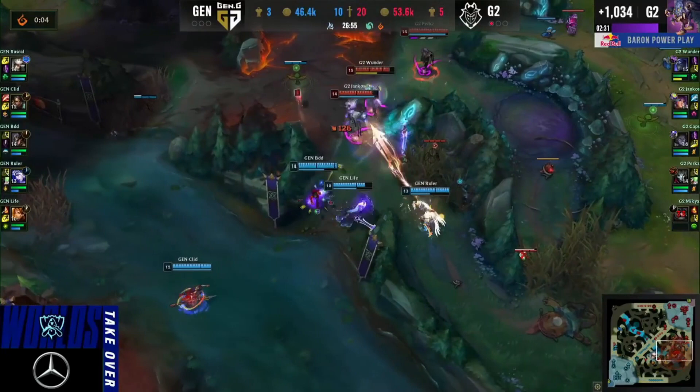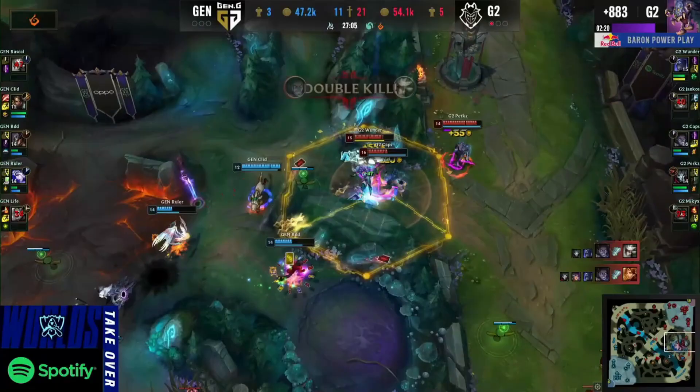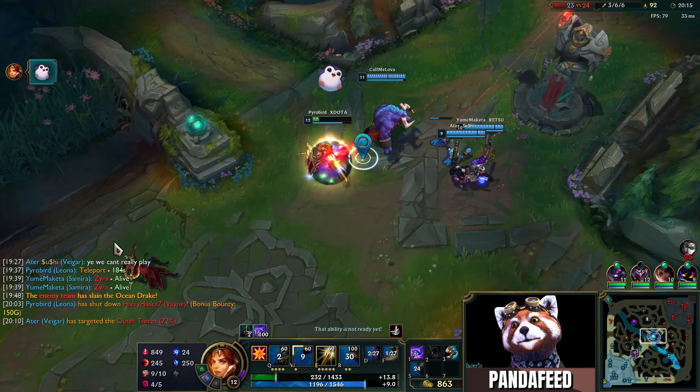Welcome to Garbage Tier Guides, the series where I play and review off meta picks so that you don't have to. Today's pick is AP Leona. This pick is straight trash, but we'll cover what we can.